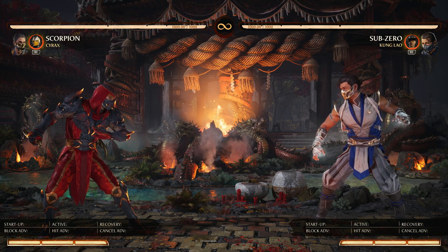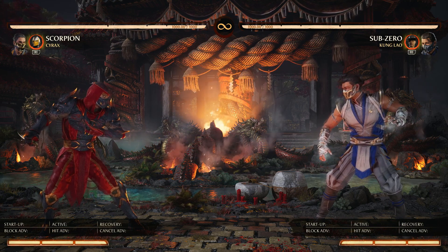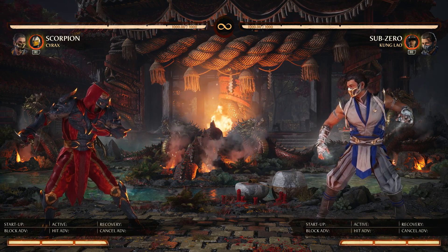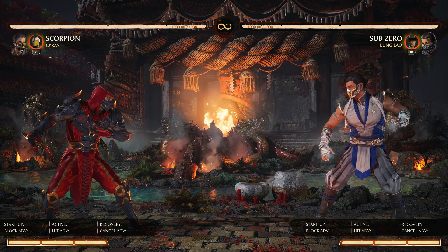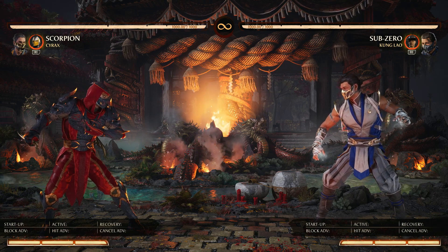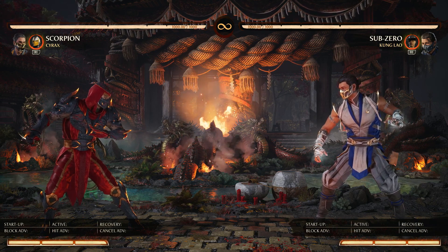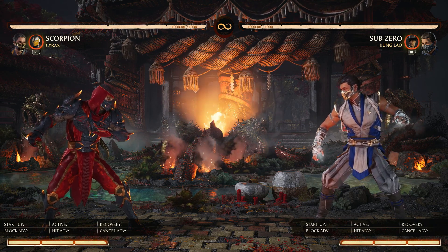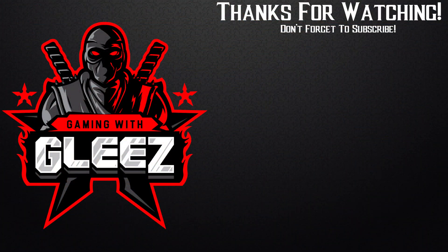So there you go — some added combos to the arsenal with Scorpion, particularly with the Cyrax cameo. Again, if you missed the first part of this guide, I highly recommend it — I'll put links down in the description. As I learn the character more and the game develops more, there might be other combo paths and routes that I may take. You can leave your own down in the comment section. If you like videos like this and tutorials, be sure to subscribe and click the bell so you get updated whenever I post new content. I want to thank you guys for checking in — it's Jake Lee signing out, and continue to game strong.